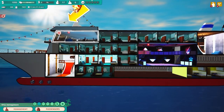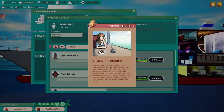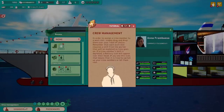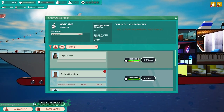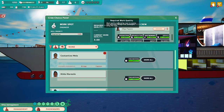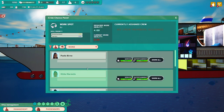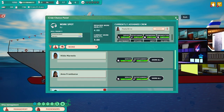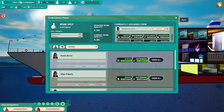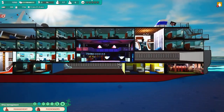Now we have to assign all the workers - tell them which room goes to which person. You're going to be our captain. Olga is going to be our engineer. We need a DJ - you're going to be our DJ. And then our bartender. The other two are just going to be floaters to handle odd jobs and take over when people get tired.